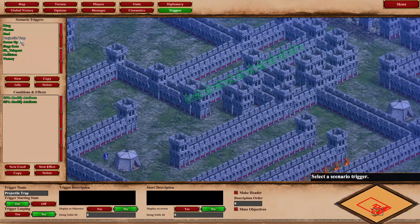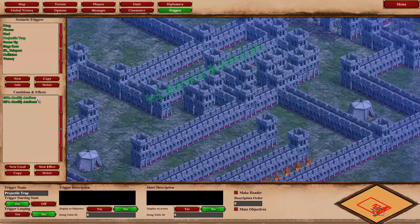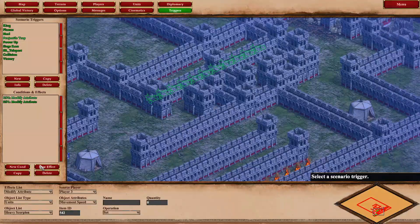We create a trigger called the projectile trap. It does two things: it modifies the attribute of the unit placed here — I placed a heavy scorpion for the big bolt effect — and sets the movement speed via operation set, movement speed, object attribute, player three, to zero. That effectively renders them immobile, otherwise the heavy scorpions would run all over the place and clump up, making the effect weird.